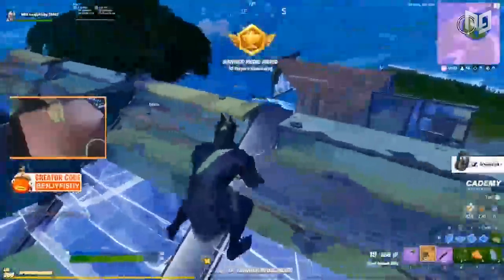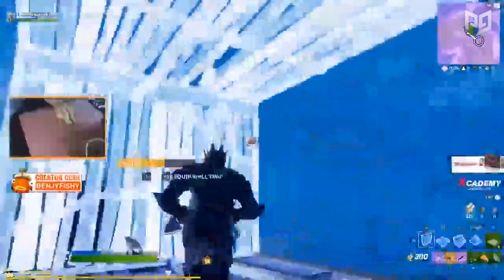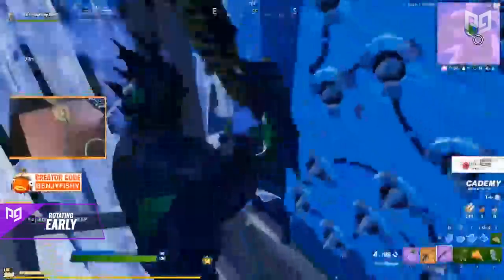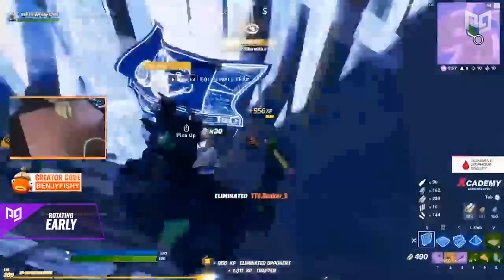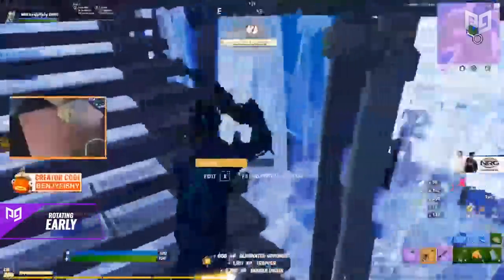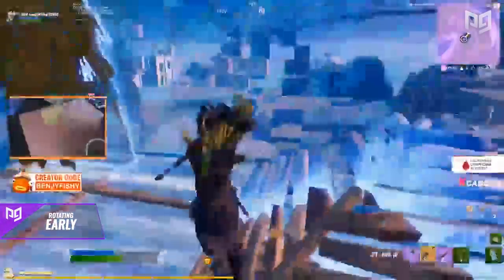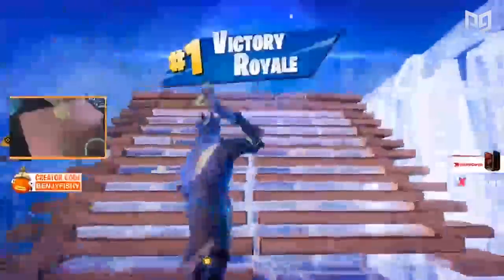Once he gets to height, he begins shooting an RPG at the player contesting him and keeps his high ground. If he had rotated late, he'd be on ground level getting sprayed by the entire lobby. Instead he's on high ground in the best part of the zone, able to shoot at other players for picks. He sets up his rotation early to keep high ground — early rotations are absolutely crucial. Being the first player to zone can result in high ground, eliminations, and setting yourself up for later in the game.